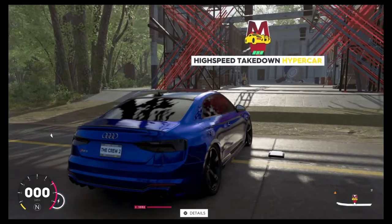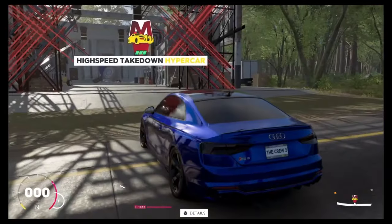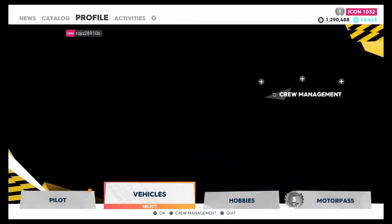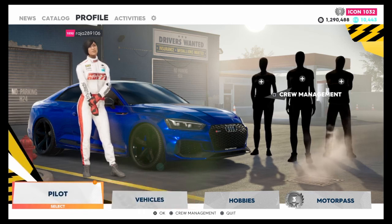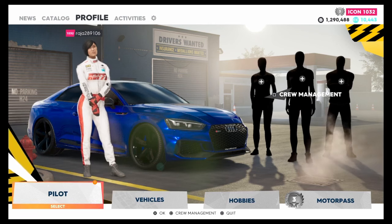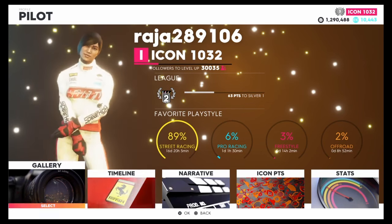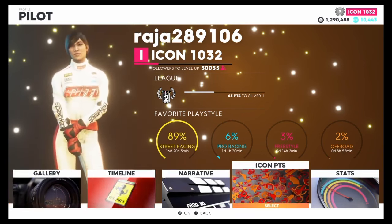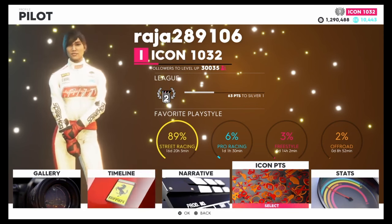The only two downsides are that you need to have this race unlocked — it's called the High Speed Takedown — and to make even more money you need to own the actual vehicle. If you haven't got any of that and you just started the game, as long as you can get this race unlocked you can still do it; they will loan you a car. The base rate for this race is about 15,000.